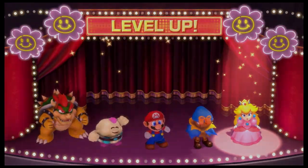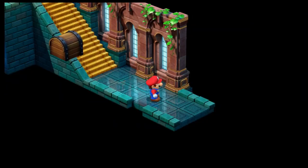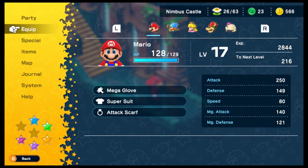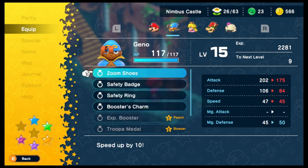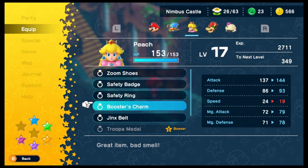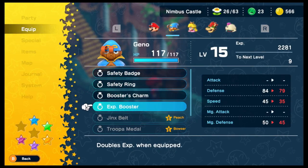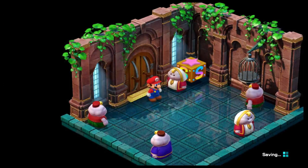I get the level up legit this time — Peach is gonna be level 17, so let's go HP with Peach. I'm actually gonna swap the XP Booster — I think I should give it to Gino. Let's give Peach the Jinx Belt and give Gino the XP Booster, at least for now.